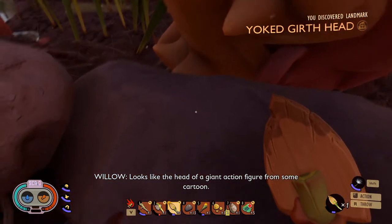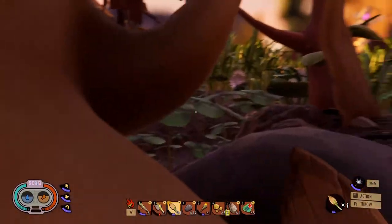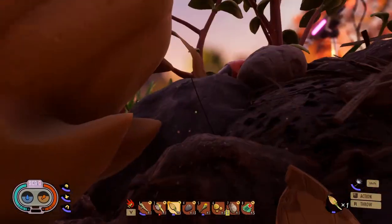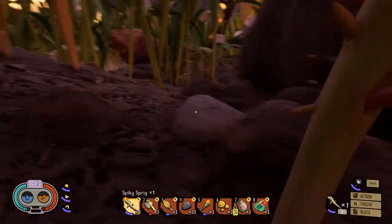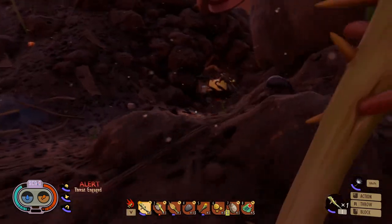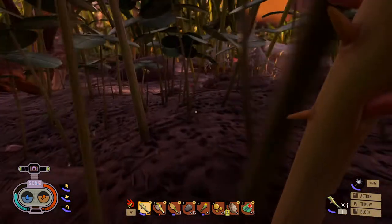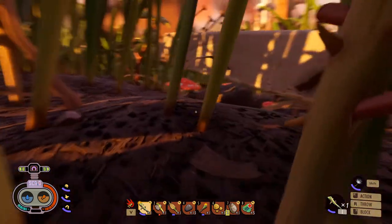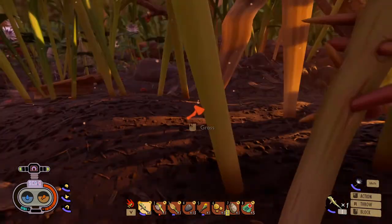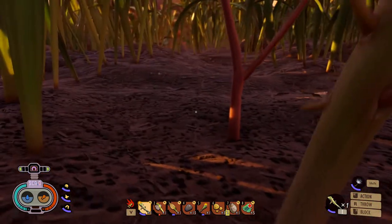What are you? Looks like the head of a giant action figure from some cartoon — yoke girth head. What the heck is that? Are you angry at me? I didn't do anything to you! Oh, they're fighting a spider. I wonder who's gonna win — I'd bet on the spider but who knows. Oh, there are two spiders! It seems like there are many threats here. There's a spider down there too, man.